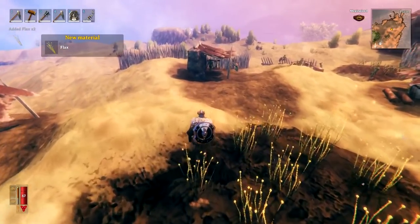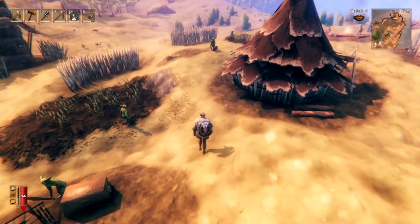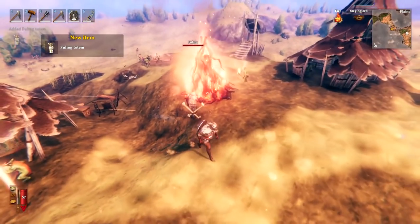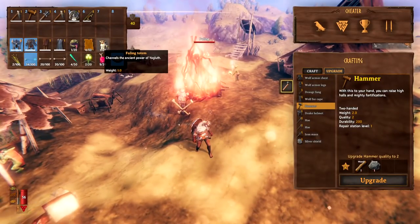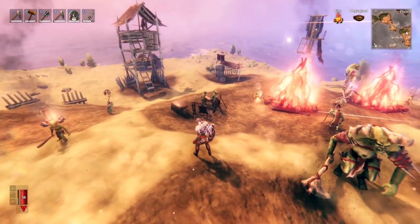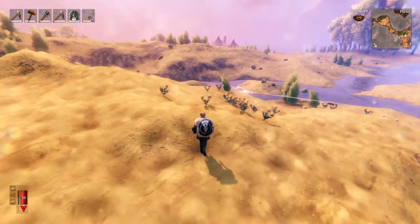The villages also have farms where you can pick up flax and barley. The final thing you can get from villages are fueling totems — there's one right here. You pick it up and it goes into your inventory, and these are used to spawn Yagluf. That's why you need to raid these villages — if you want to complete the game and kill or spawn Yagluf, you need these totems.